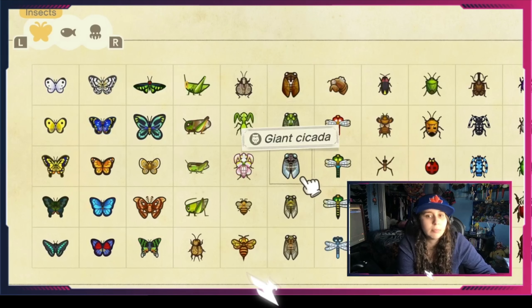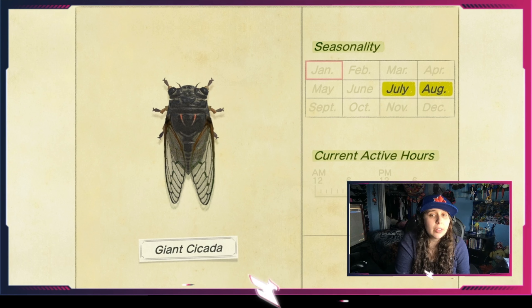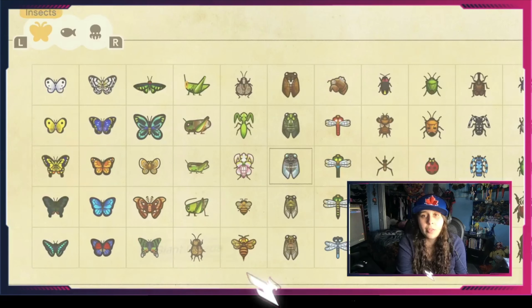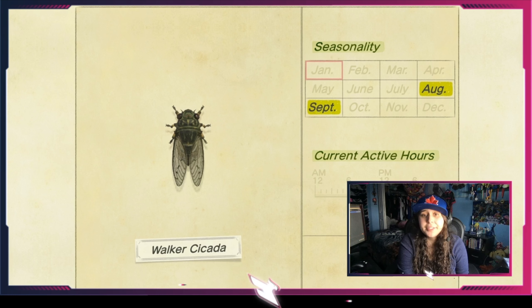The bell cricket is similar to the cricket — you'll see it hopping around, it's a little bit smaller and a little bit less common. It can only be found in September and October, so it's a two-month window or you'll have to wait all year. Like the cricket, it's only found at night.